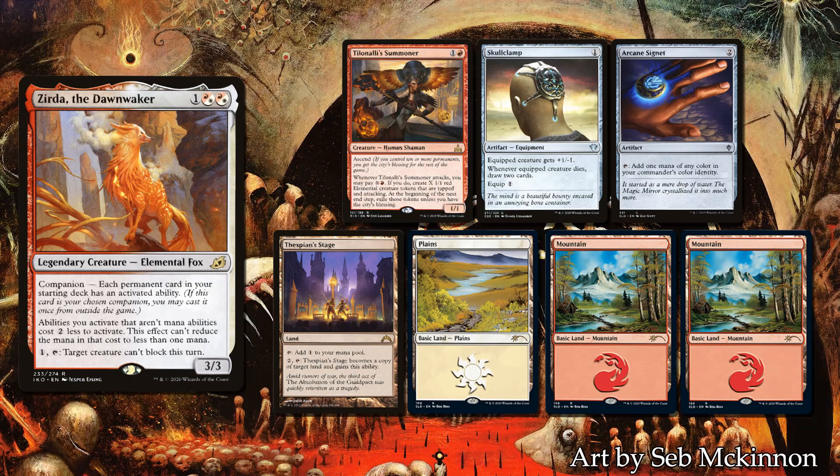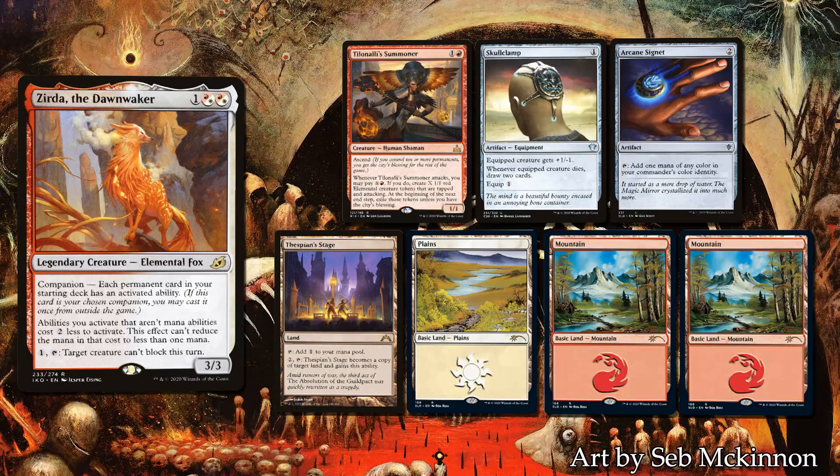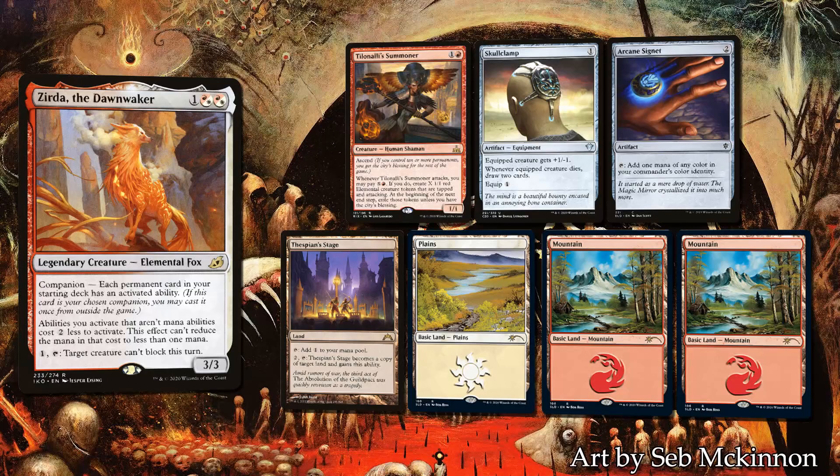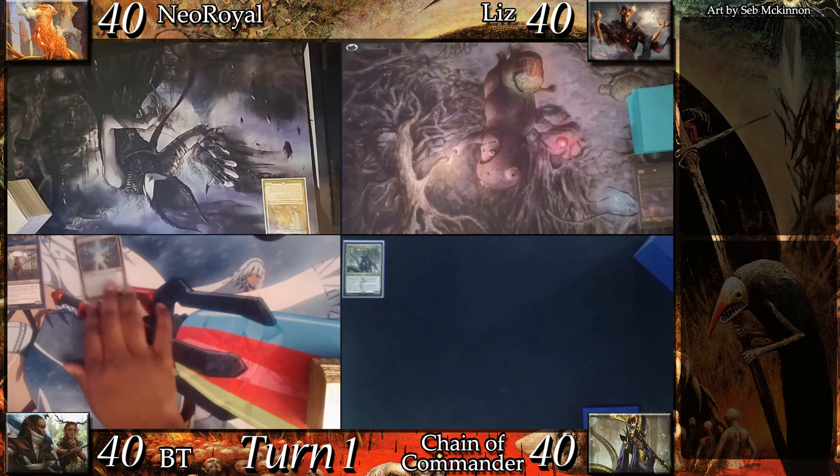My opening hand contains Tilonali's Summoner, Skullclamp, Arcane Signet, Thespian Stage, a Plains, and 2 basic mountains. This feels like a good hand as well. If I can make a couple of 1/1s with the Summoner, the Skullclamp will feed me cards for days. Thespian Stage is a good card to have right now as well, because all of my opponents could be playing Cabal Coffers and two of them could be playing some form of Credo.